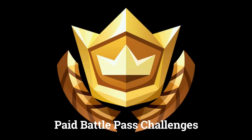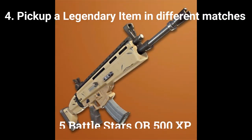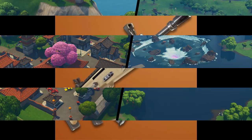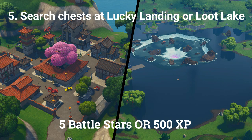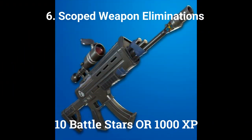The next 4 challenges can only be done by players who have bought the paid battle pass. The fourth challenge is pick up a legendary item in different matches, worth 5 battle stars or 500 XP at tier 100. The fifth challenge is search chests at Lucky Landing or Loot Lake, worth 5 battle stars or 500 XP at tier 100. The sixth challenge is scoped weapon eliminations, worth 10 battle stars or 1000 XP at tier 100.